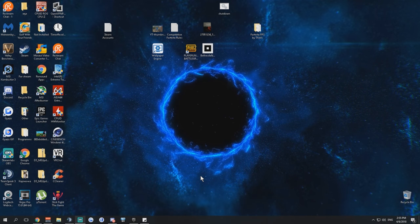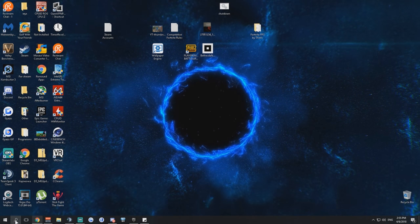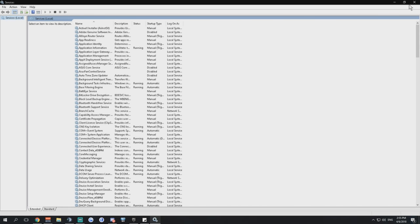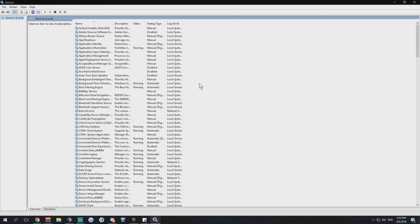We'll start with the services on our PC. Go into the search bar, type in 'services', and you'll have your list of services. Remember to right-click and run as administrator — that's important. We'll go through the list of services and manually disable the ones we don't need, since some are set to automatic, some manual, and some are already disabled.